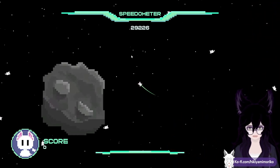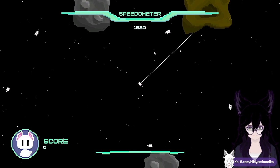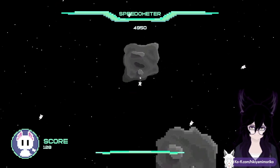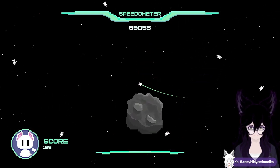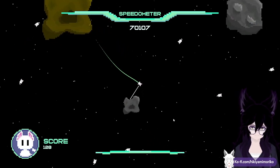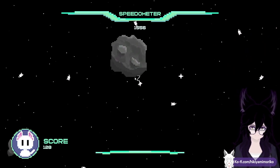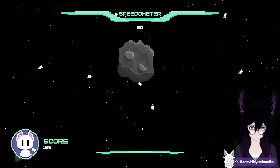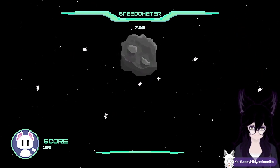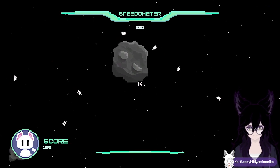I'm unsure what I'm doing. I obviously cannot reach the other cats because they are just part of the background, right? How do I score? I need to destroy these things, but I need a certain amount. How am I supposed to get speed? This is complicated. I don't quite get how to play this game or the appeal of it.